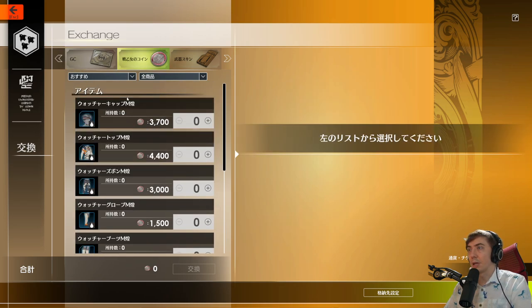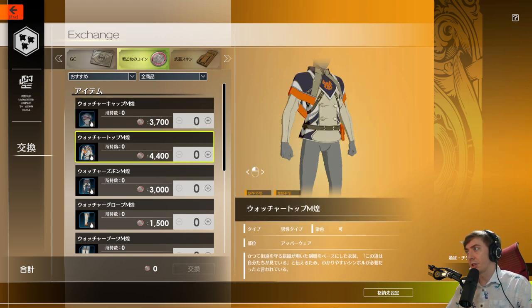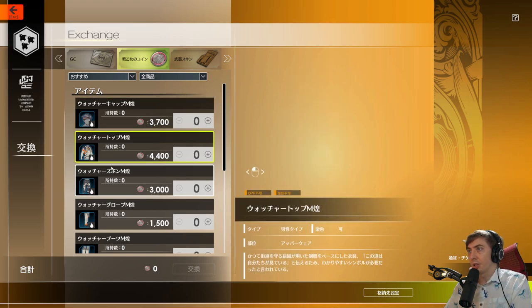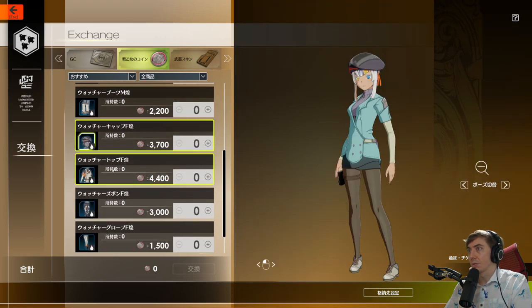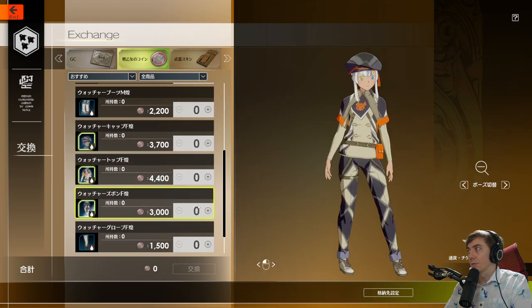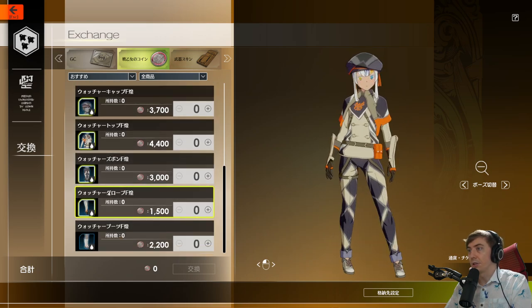Then there are these battle maiden coins - I'm not sure where you get these. Maybe they're from time trials or score attacks, but I haven't really looked into where they come from yet. It looks like there's an outfit you can get from these as well.